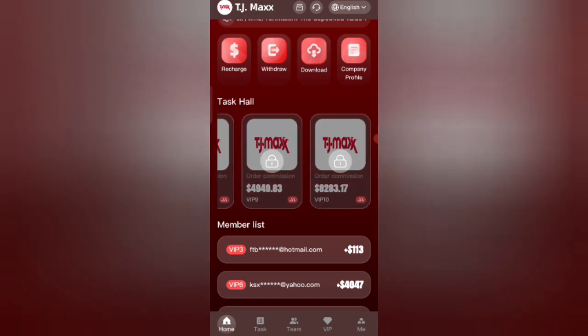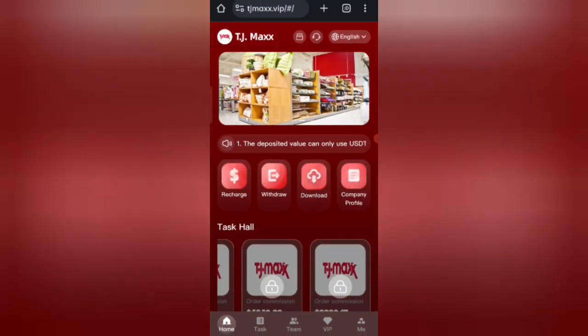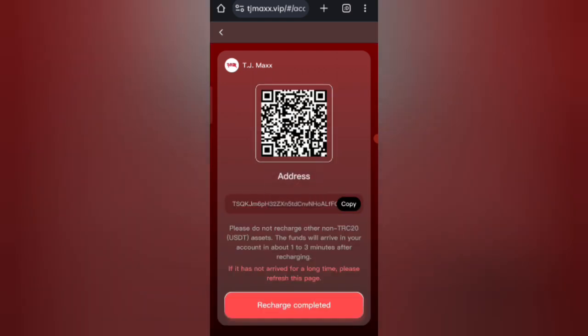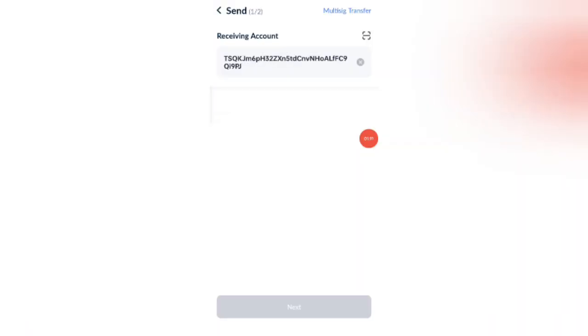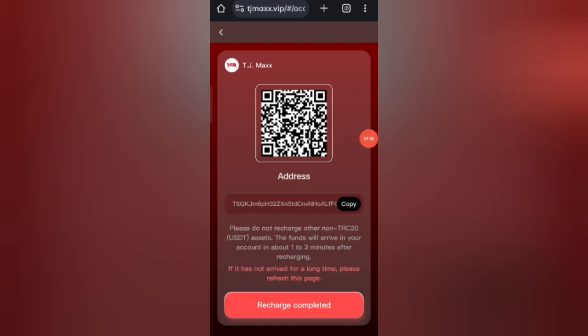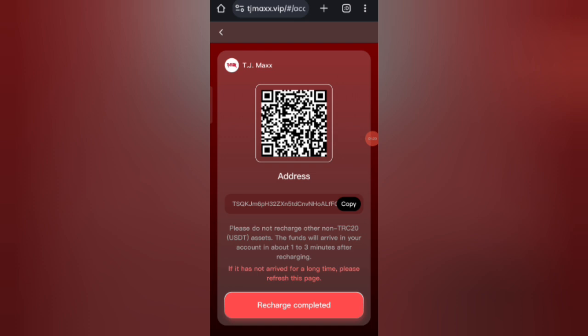Now I will tell you how to recharge. Click on the home, then click on the charge option. You can see your address — copy your address, then open your wallet. Enter your address there and complete the transfer. I am recharging 9 USDT. After transferring the money, click on recharge complete and your amount will be added to the website.